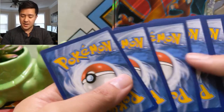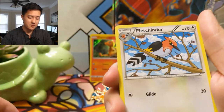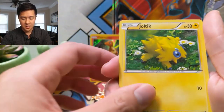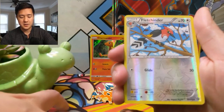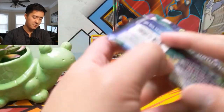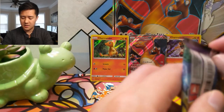Is anyone else just dying to get to the Unbroken Bonds stuff? This is killing me. We've got a Pawniard, Tangela, Joltik, Larvesta, Rufflet, Fletchinder for the reverse — I like how they have those stars there — and then a Jumpluff. Jumpluff is kind of an interesting Pokémon. We got some Guardians Rising next — let's see, how about a Lele? Maybe — I think that's from Guardians Rising.